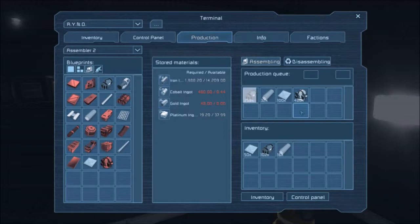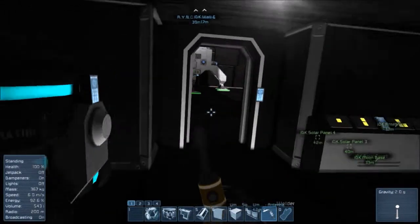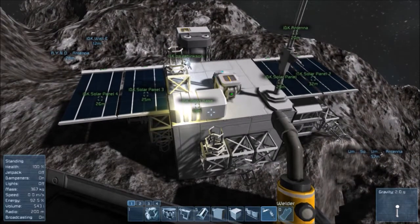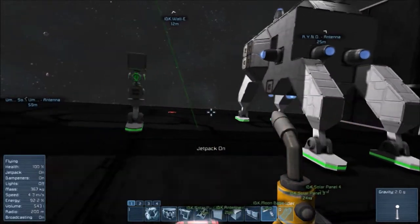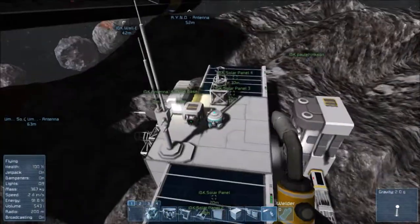We're going to need to get 48 gold and 480 cobalt — that's just to get your base operational and flying. Right now I'm just trying to get two of these thrusters working, one up and one down, so we can lift your base.